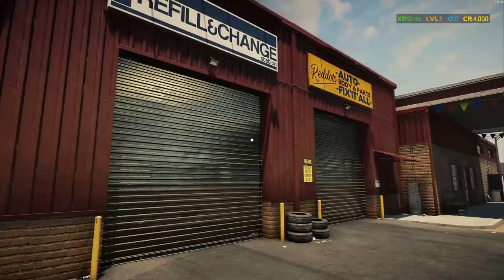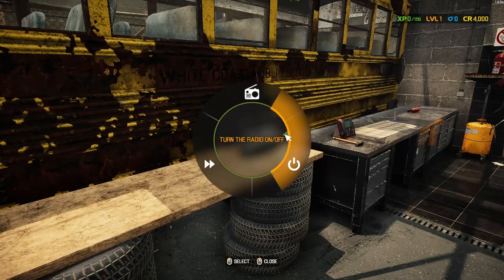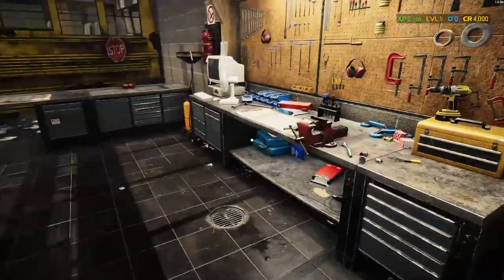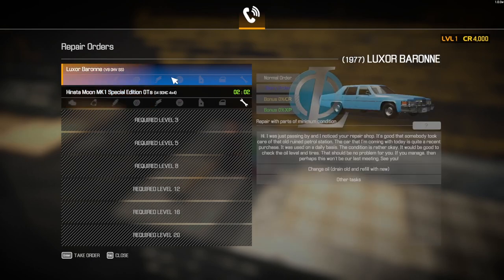Okay, so I have a garage. I've got a bus - okay. Radio, how do I turn this off? There we go, shut up. There should be like a phone or something to take orders. There it is. This one is not available - is that a timer? Like if I don't take it in the next two minutes I don't get to take it at all?